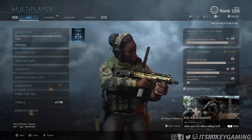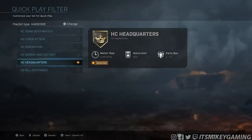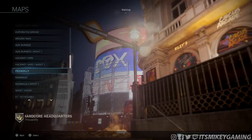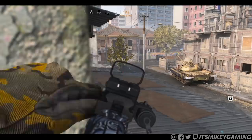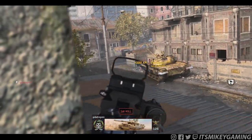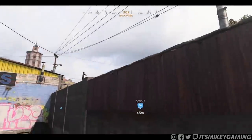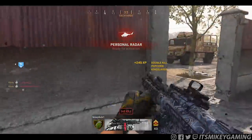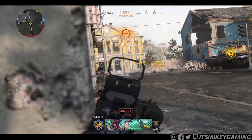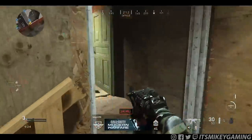The mode I played most of the time was Hardcore Headquarters. It has lower health, fewer hit markers, and the fastest pace of all the hardcore modes — with the exception of Piccadilly. Never play that map, and sometimes I'd back out of Grazna Raid. That map can be good for long shots depending on the lobby, but otherwise it's a running simulator and time is everything. I don't want to spend my time running around the map — it's all about small or mid-size. Another good playlist, if it's available, is something like Shoot House 24/7 or Rust 24/7, a small map playlist.